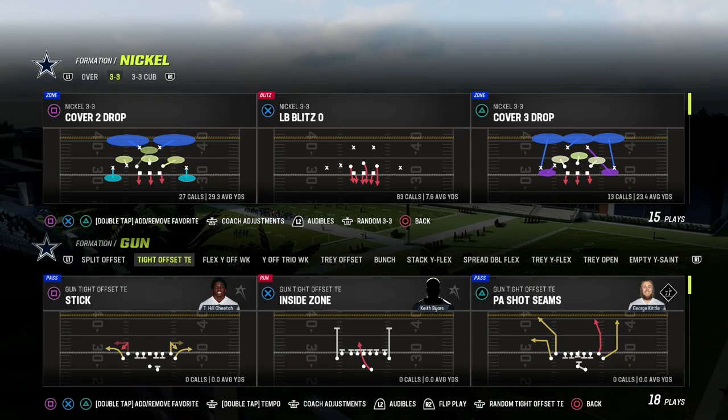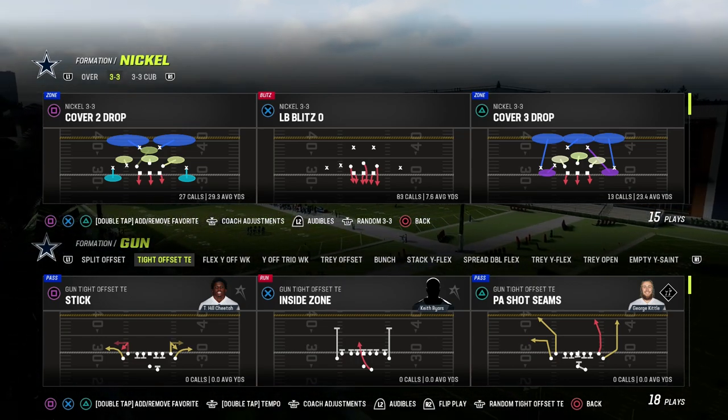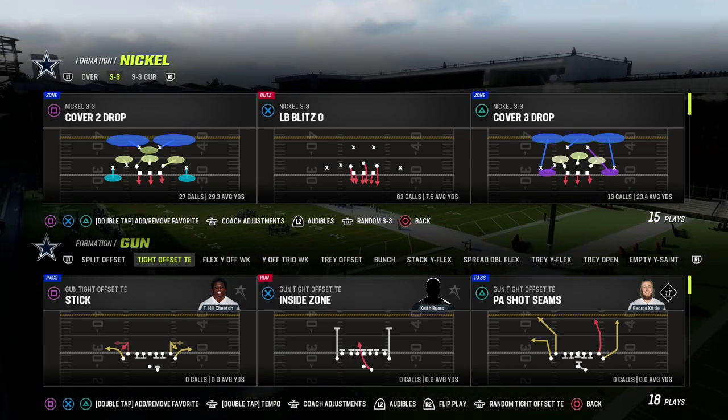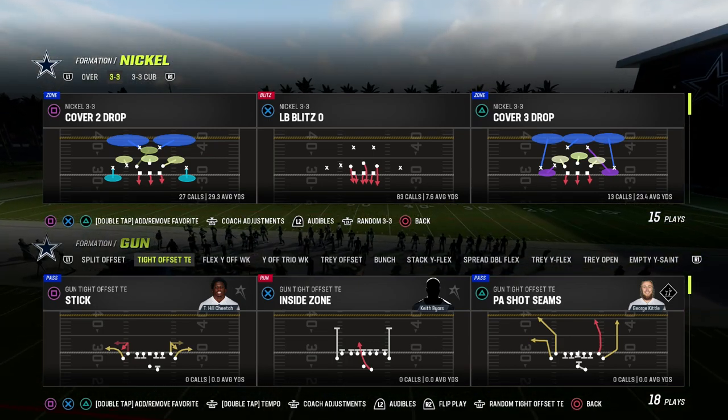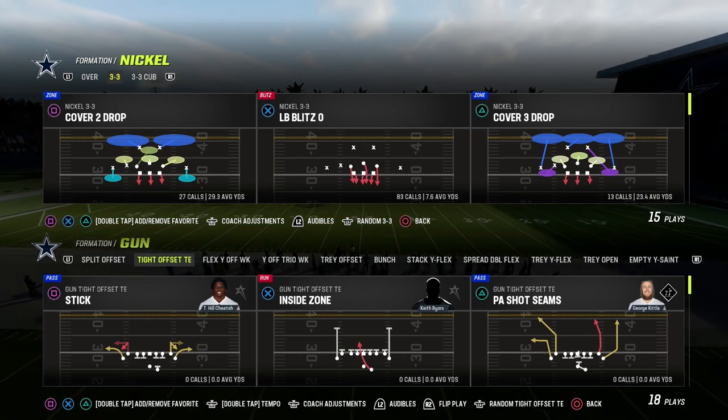If you want to get my entire Tight Offset Tight End offensive e-book, make sure to join our Patreon. It's only $10 to become a member, and it gets you access to all of my Man 23 offensive and defensive e-books. Link is in the description if you want to check that out.